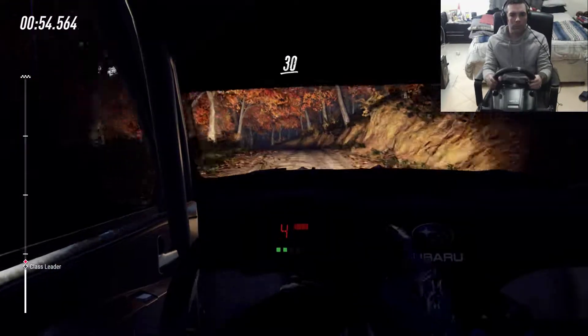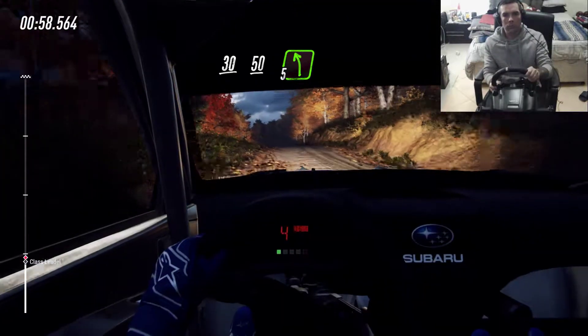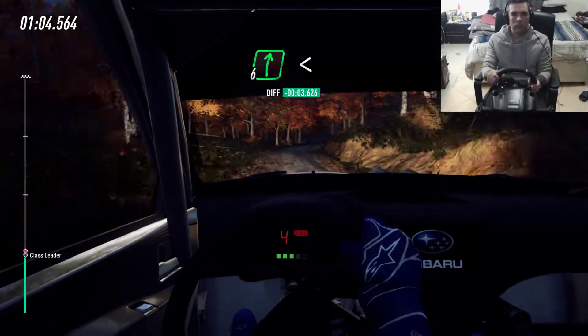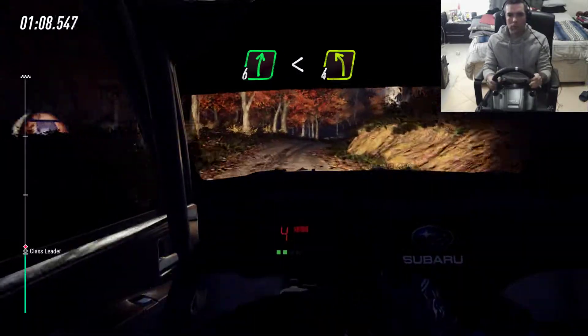30. Keep middle of a crest, 50, five left. And six right, 30, six right. Opens keep middle of a crest. Into keep right, into four left.